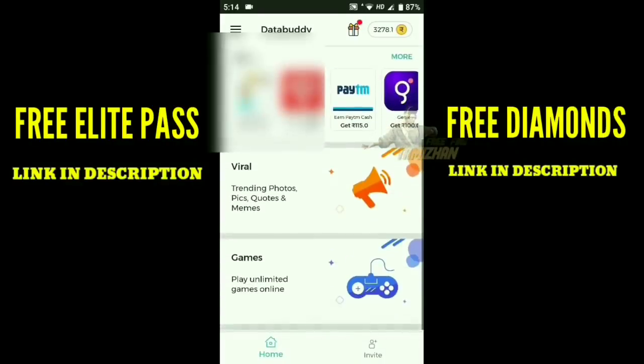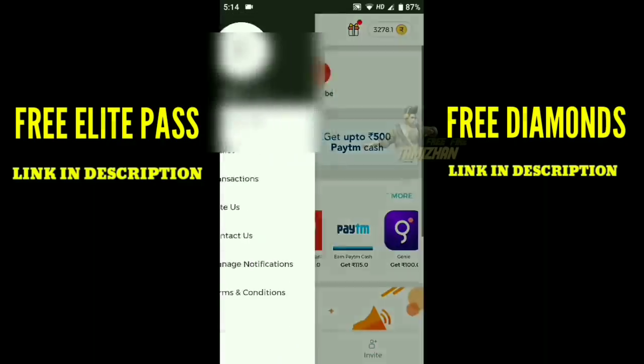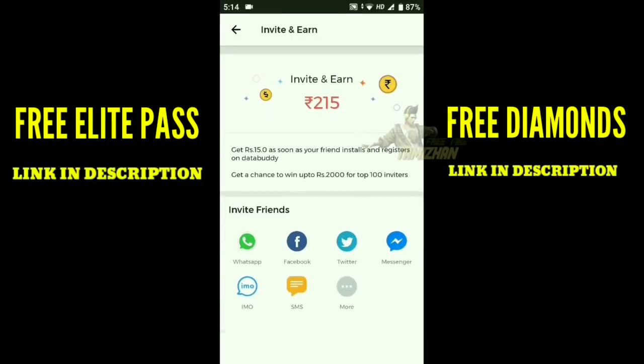There is a link on the app. There is a link on the left. Download the link. You can click the option. You can send a link on the option. If you install the link, you will need the money.